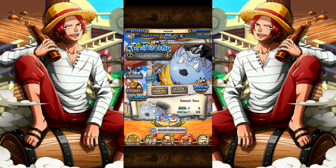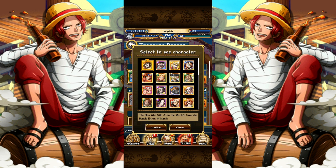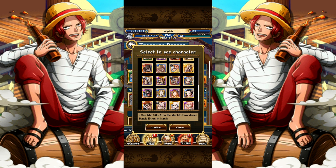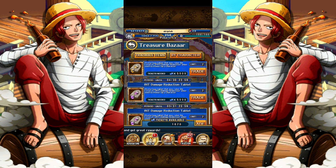My name is Kipla and today I'll be showing you guys how to spend treasure map tickets the right way. Let's head to the shop. You can see here there are a lot of options — things like units, drinks, limit break materials, tablets, and skulls.